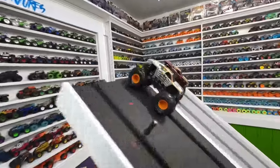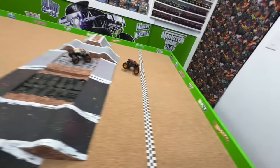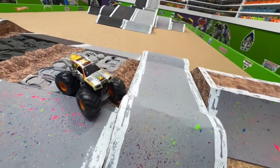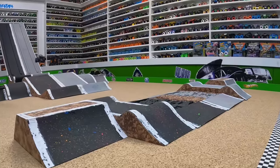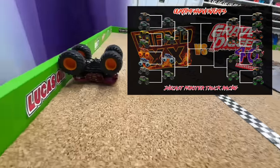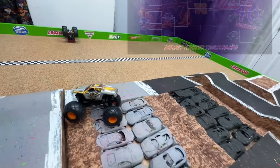The only two Max D's left meet here in the second round — 10-Year Anniversary Max D vs Red Max D. Here we go — really even coming down into that first ramp, big air from both trucks. Red Max D really powers off and takes a nice jump off that back obstacle to take the win. From the track cam: they're both so fast coming down the ramp, the 10-Year starts to pull away, but Red Max D powers off the second obstacle and takes the win. Red Max D moves into the semi-finals!